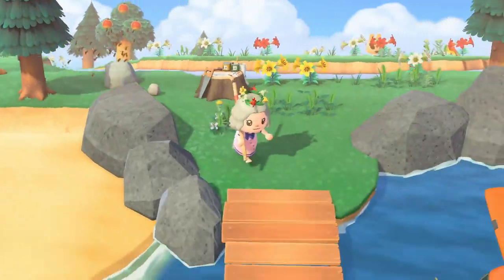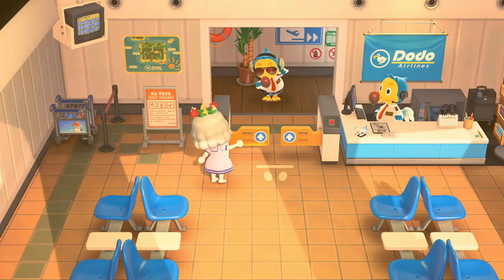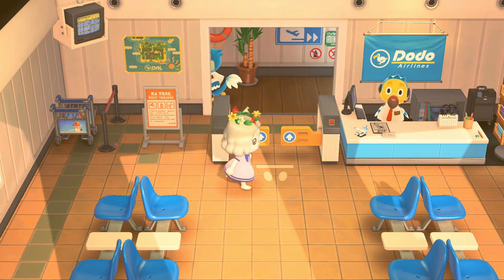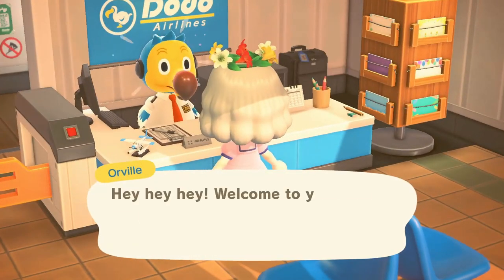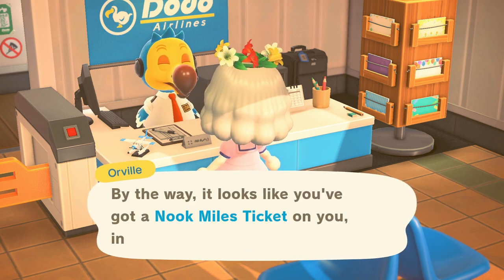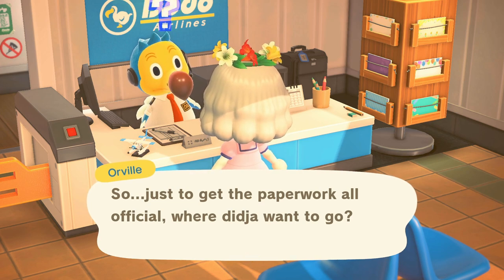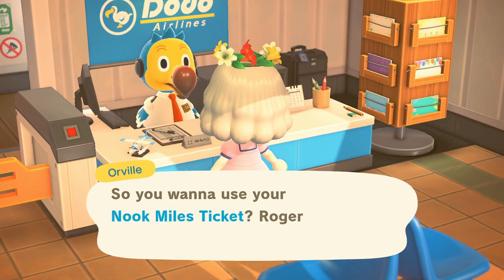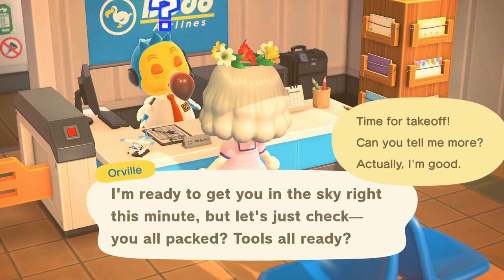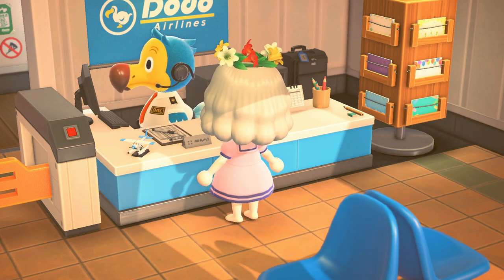Oh Coco is so cute - I really want Coco! But I think she would suit my other island a little bit better because I have that cottagecore, forest type of theme going on there. Let's go to island number ten - I really do hope we find someone in these 50 tickets.